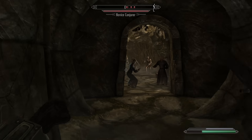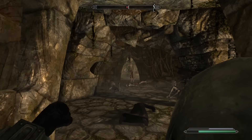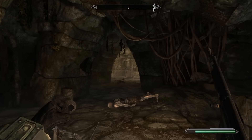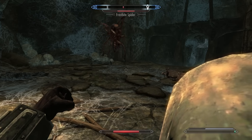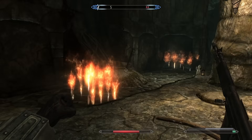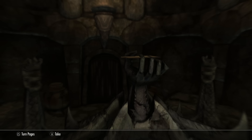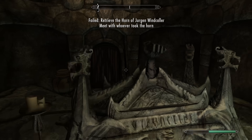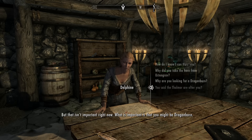Off to Ustengrav, which means it's back to fighting Draugr — we just bring them from undead to just dead. The frostbite spiders try to spit at me but fail horribly, and despite getting through Ustengrav as fast as possible I am still somehow too late for the Horn. As such, it's back to Riverwood to meet Delphine and see about killing more dragons.